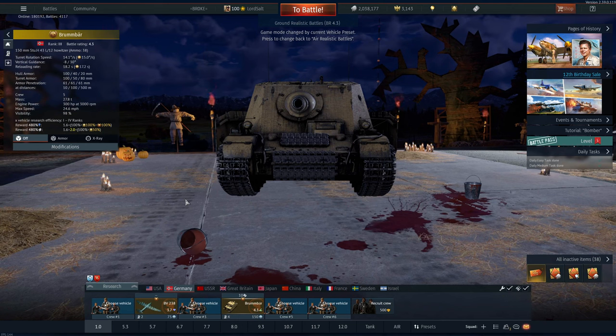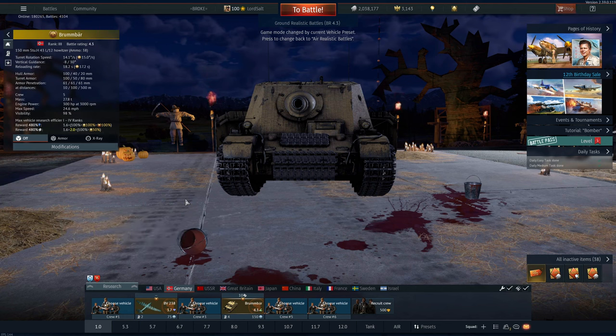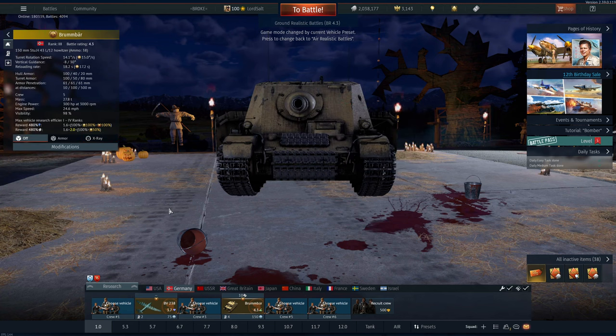Hello and welcome back to the channel. In this video we're going to be playing the Brumbar, a rank 3, 4.3 tank for Germany. I've been wanting to get this for quite a while now, so I decided to buy it in the sale. It is basically the Sturmtiger's little brother. It has a 150mm howitzer, so you're going to be pretty much one-tapping everything you come across. And it's got pretty decent armor.